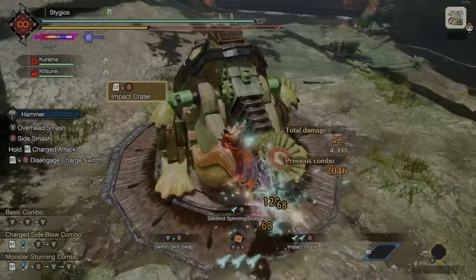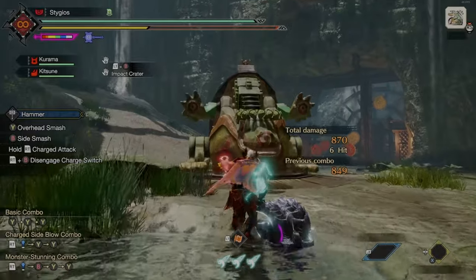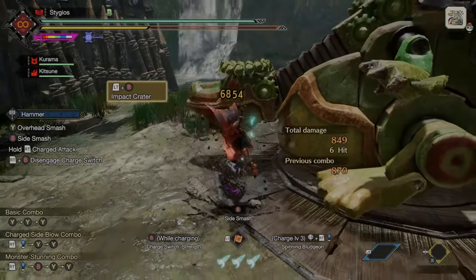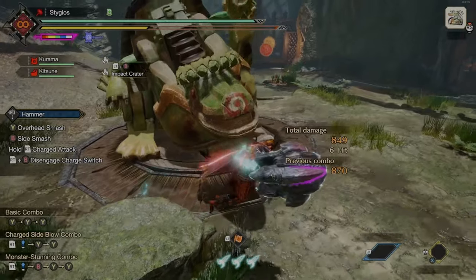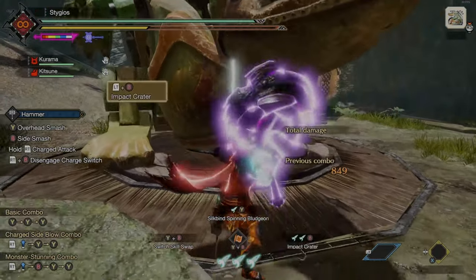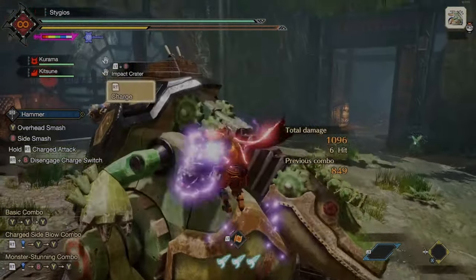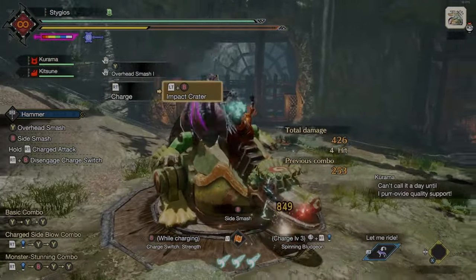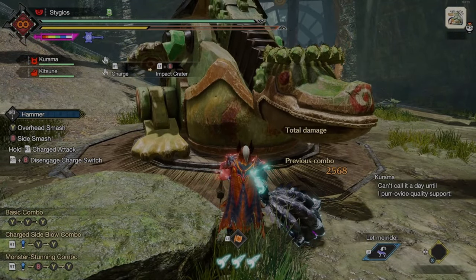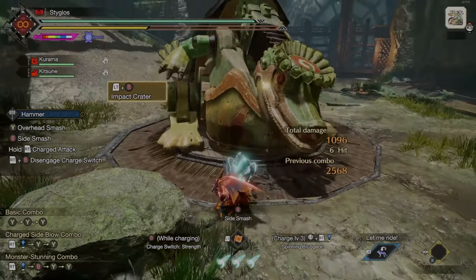The Impact Crater is going to hit a few times. It will hit one, two, three — and the third hit is going to be wherever the hammer hits the monster. There's actually a fourth hit that's not always easy to show on the training dummy, but whenever your hammer hits the monster on the third attack, the place the hammer hits the ground is going to be where your fourth hitbox lands. Impact Crater is just going to do a lot of damage, but it does take quite a bit to pull off, so make sure you have some time to do that.